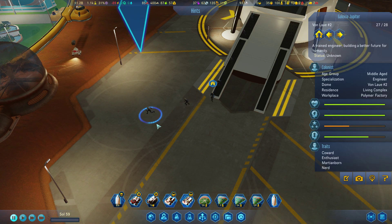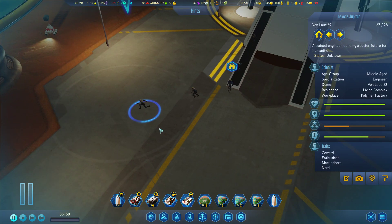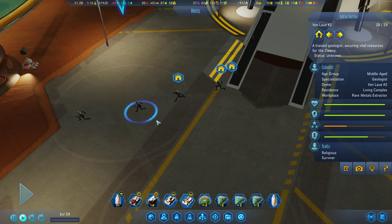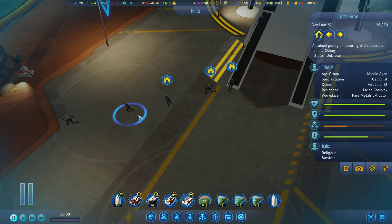So who do we actually have? You are an engineer — Galaxia. That's actually a good thing, but you're a coward. Well then. We've got a geologist, that's also good. Religious and survivor — that's actually a good thing. However, you're already middle-aged.